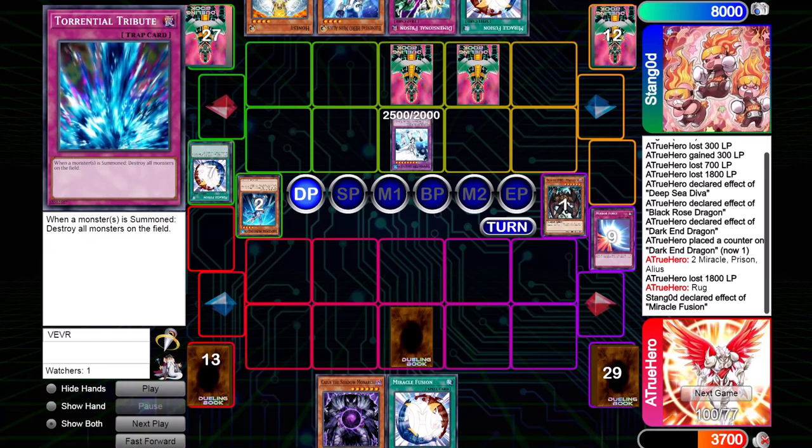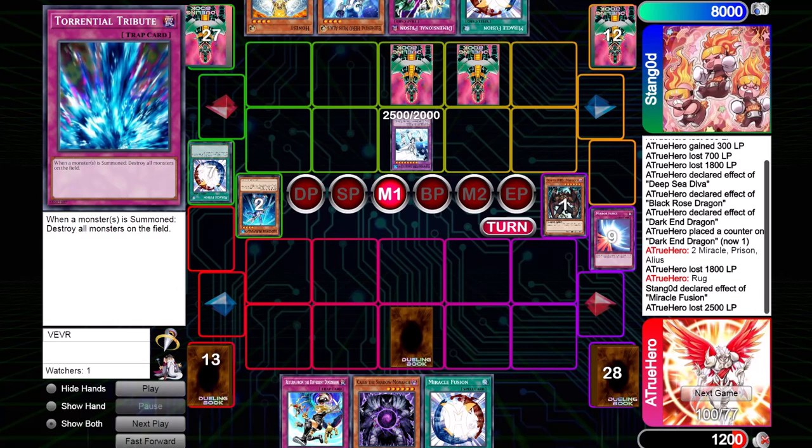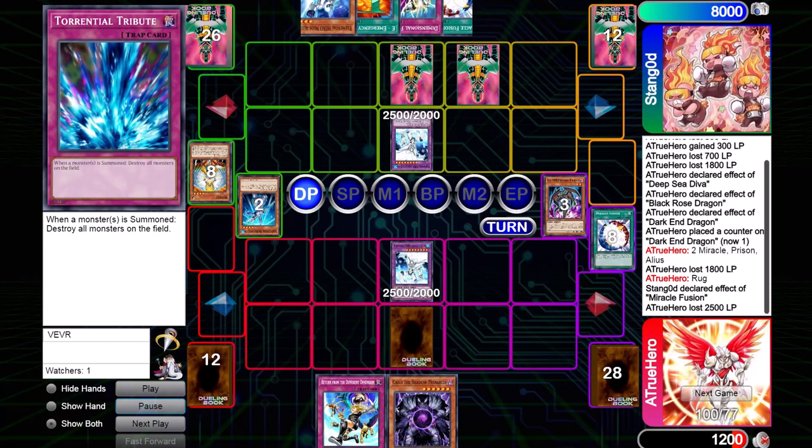I take 2500 damage, and on my turn I draw into Return from the Different Dimension. Return is exactly the card I needed because it gives me a potential chance to win the game. Stango is still under Deck Devastation Virus, so the Honest he drew gets sent to the grave. I need to put a monster on the board or I'll lose. His Honest gets sent to the grave, I activate Miracle Fusion, summon Absolute Zero, set Return, and pass.